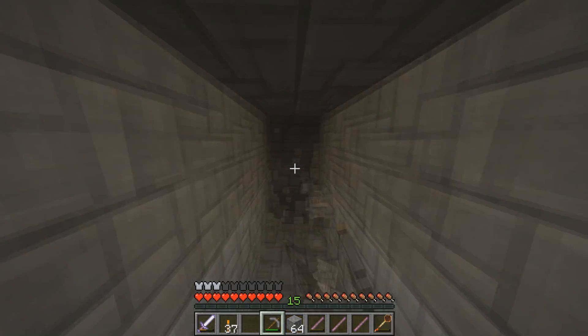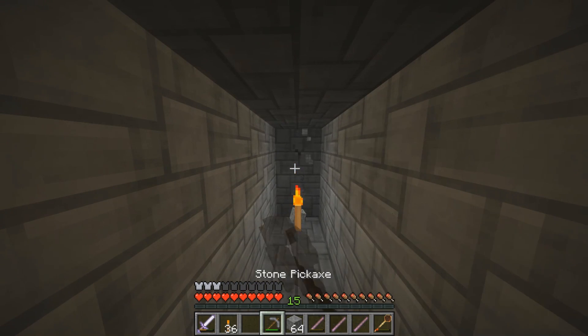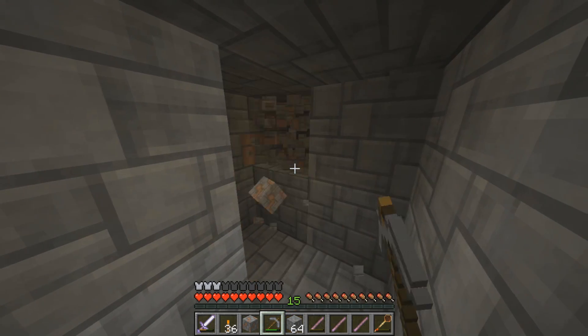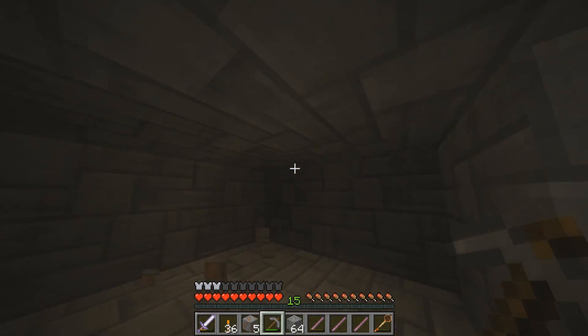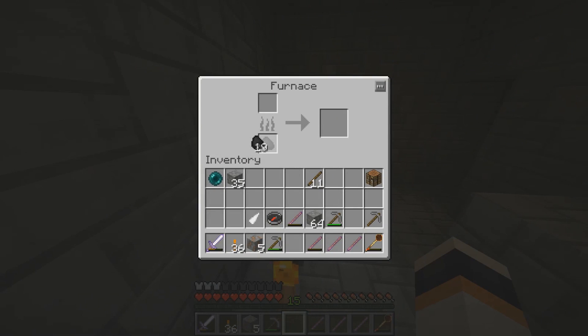I have that inventory tweaks mod on that switches between items when one breaks - pretty smooth. Here are my torches and other stuff. Mining, mining, mining - hoping to get some iron. I usually get better stuff if I mine straight. Diamond! I mean iron - yes! Here I got my iron, so now I'm going to smelt this and make up my base area so I can get those diamonds.